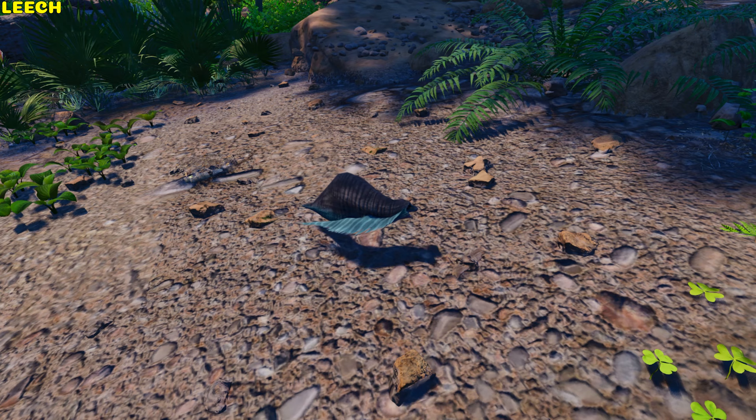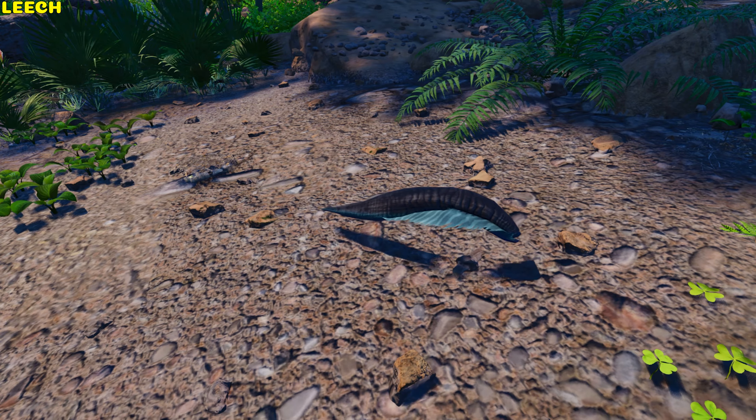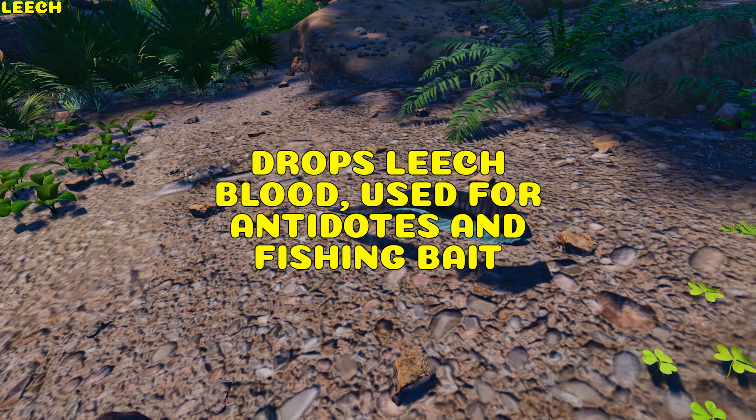Leech. Leeches are untameable. A diseased leech can pass its disease to a player or a dodo. When harvested, they can drop silica pearls and leech blood. Leech blood is used for crafting antidotes and bait for fishing.